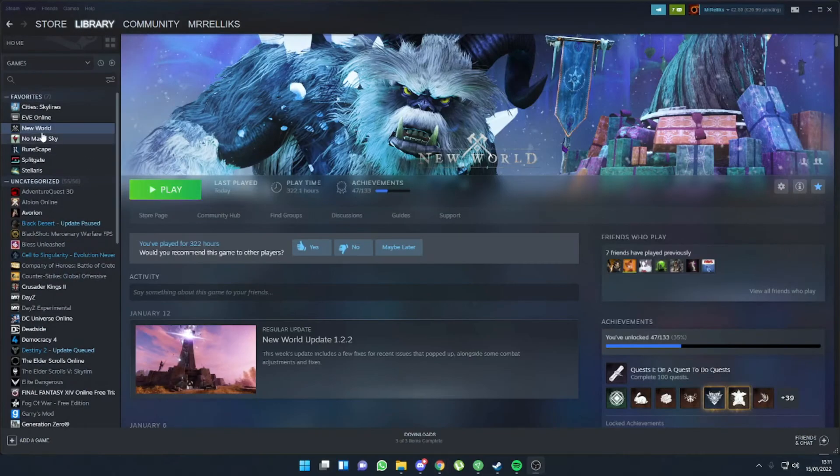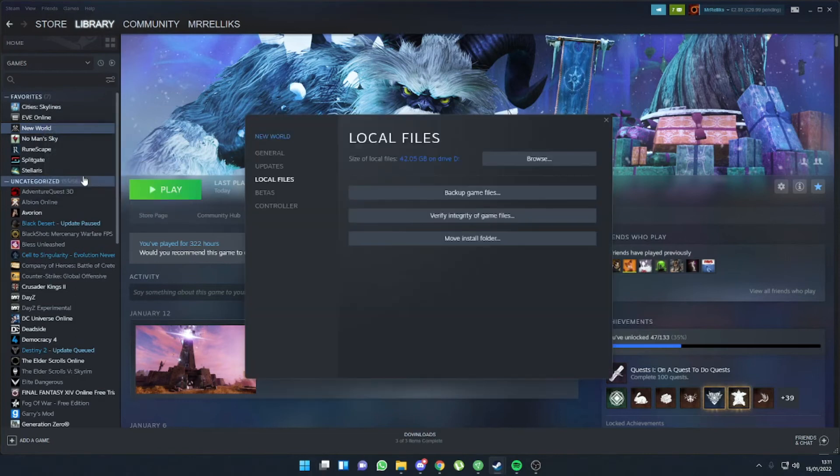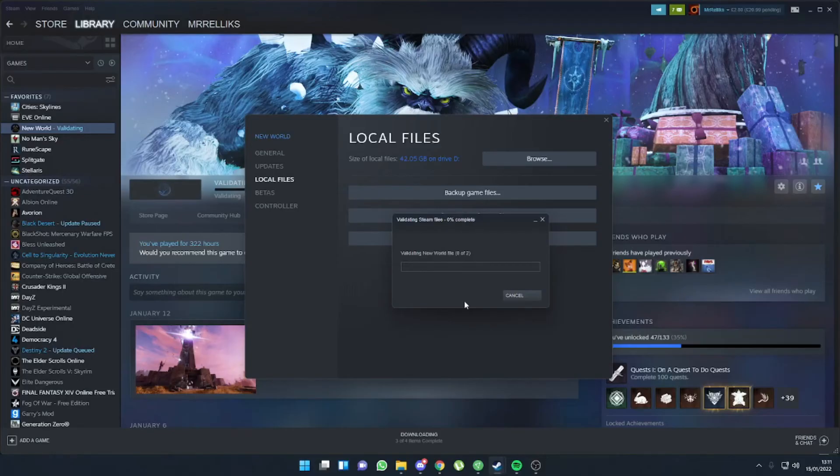What we can do is go to New World, wherever you've got it installed on Steam — I've put mine in my favourites so it's right at the top. We're going to go to Properties, Local Files, and we're going to verify the integrity of the files. Now what this is going to do is check every single file on the New World installation and make sure that they're all up to date with what's on the New World servers. This can take a little while, depending on your hard drive and your hard drive speeds.